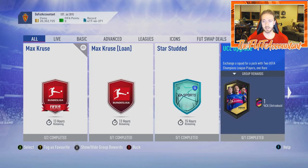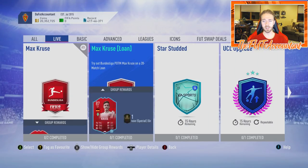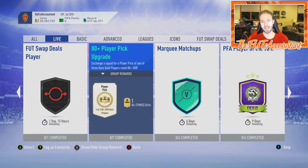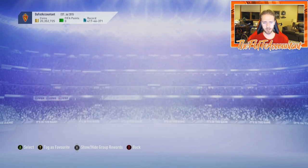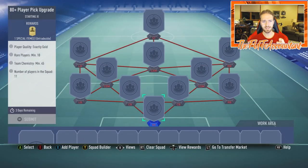We also have a UCL upgrade out, and get your Foot Swap Deals player SBC done as well. Then there's this new one released today that's very interesting to me: the 80-plus Player Pick Upgrade. There are no special cards in packs right now, and they're putting out this player pick upgrade that requires 10 rare gold players to get an 80-plus player pick — one of three cards.